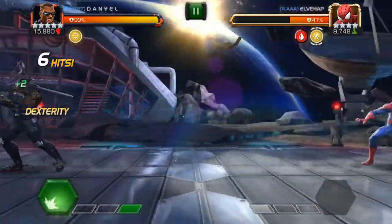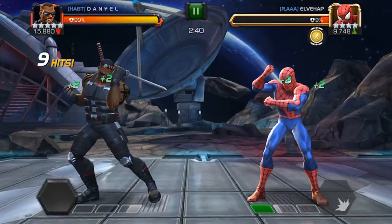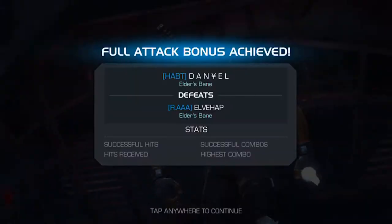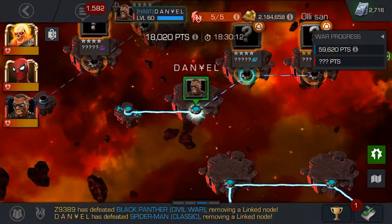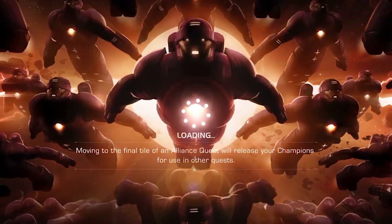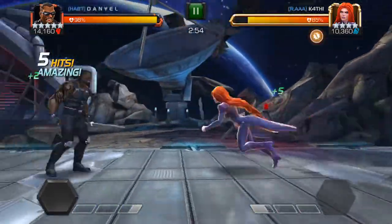Spiderman's special one can be tricky sometimes if you miss the timing of the webs — then you get armor break and your health is gone. That's why I use the boost. I was just standing there until I got my boost up. The next fight is the stun immune node and it's a Medusa. Medusa can be really hard, but it's a four-star so it shouldn't be too bad.